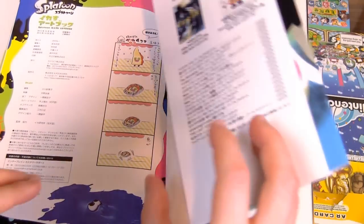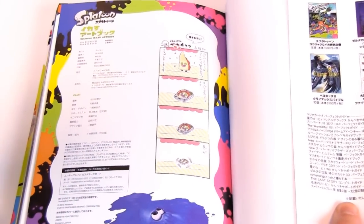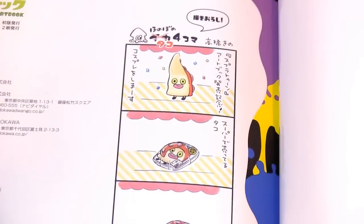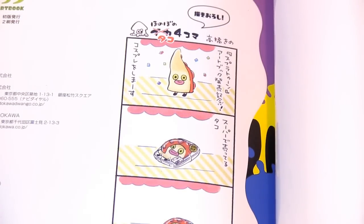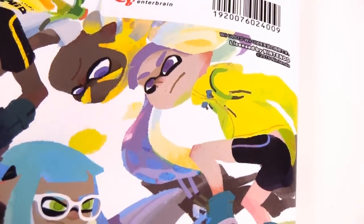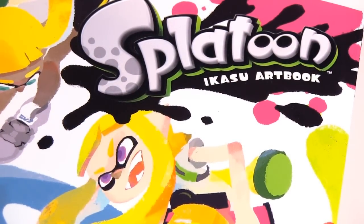Boys and girls, that is gonna do it for the Splatoon art book. I wanted to end on a zoomed-in shot of that, because that's pretty fantastic. Thank you so much for watching the video. I hope that this helped you relax and hopefully showed you a lot of cool stuff about Splatoon. Maybe you're thinking of checking out the art book yourself — you can find it on play-asia.com. I think it's about forty dollars, which is a little pricey, but it's a pretty great book. Until next time, I will see you guys later.